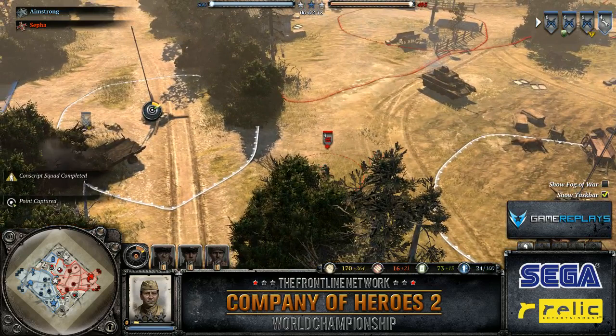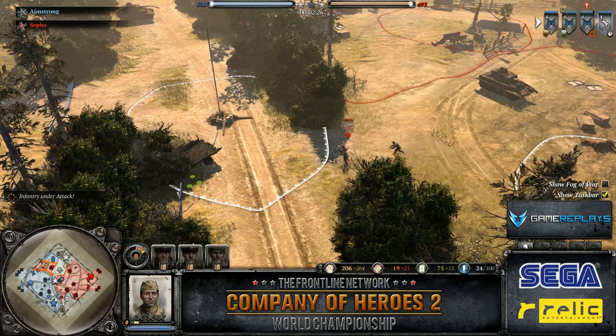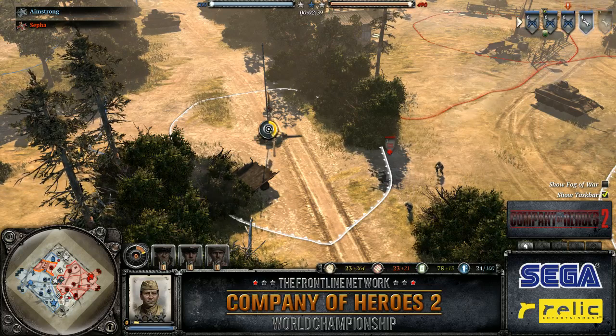I really like that green cover truck at the Southern Munitions point, where we have an MG opening up on one of the Conscript squads from Amstrong right now, forcing them to retreat. Sefa just set up his MG preemptively — he knew Amstrong was going to go for that munition point on the south, set that MG up, and boom, surprise attack. A forced retreat on the conscript — completely caught off guard.